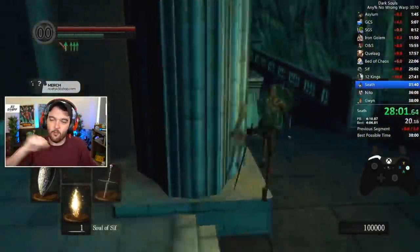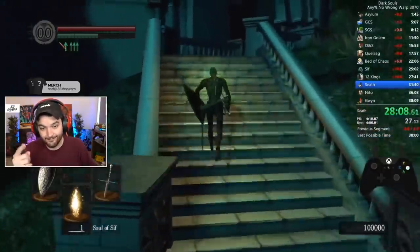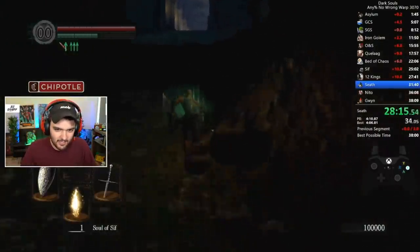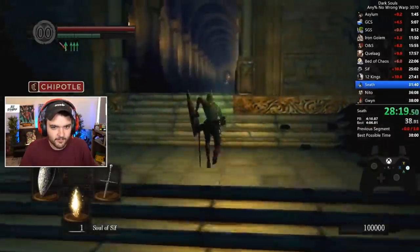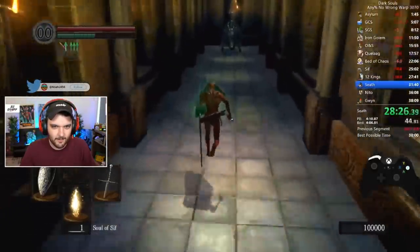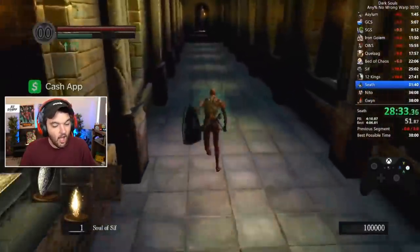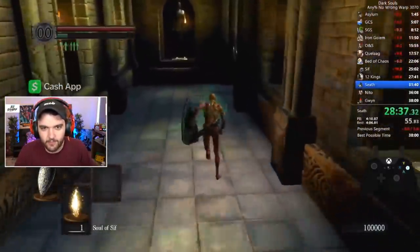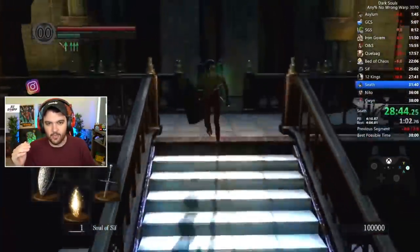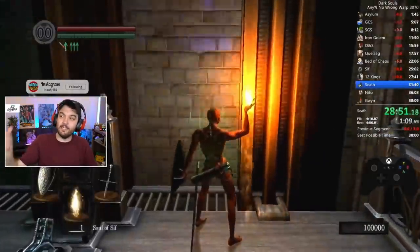Fun fact: if you're switching weapons and doing the animation of switching weapons - which doesn't actually slow you down - if you get hit by anything you don't get staggered. So if he ever gets hit by something and doesn't get staggered, that's because he's switching his weapons. Also, there's a glitch where if you roll perfectly into a wall you can keep rolling in midair - you're invincible for a few frames at the very beginning of your roll.